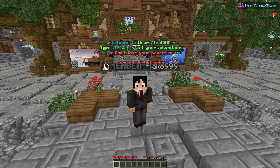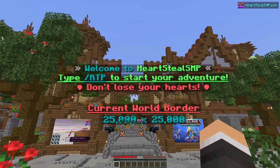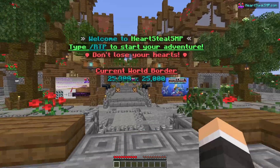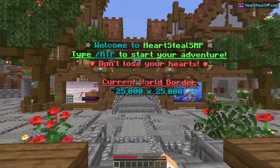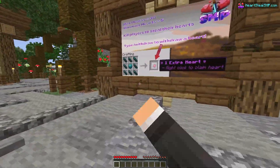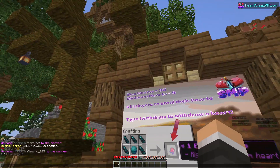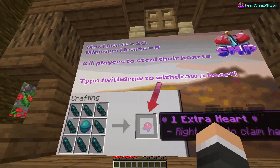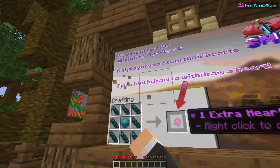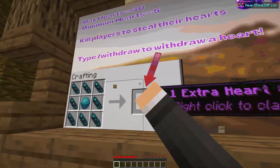Alrighty ladies and gentlemen, here we finally are. When you first hop on the server you get this welcome message: welcome to Hurtsteal SMP, type slash RTP to start your adventure. Don't lose your hearts — whenever you die, you will lose 1 heart. The current world border is 25 by 25,000. Right here at the left side of the spawn we can see the max health is 30. By default we have 10 hearts, so we can get up to 30, and the minimum is 5.